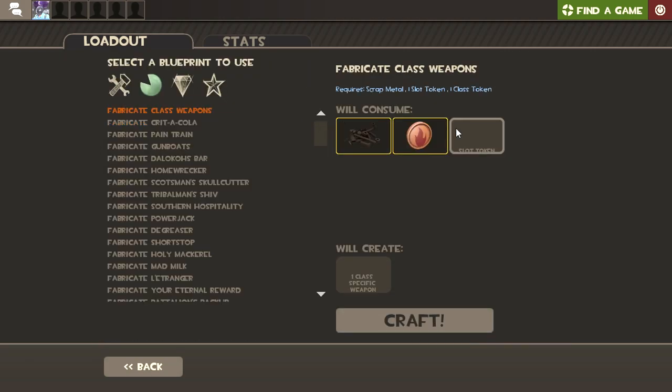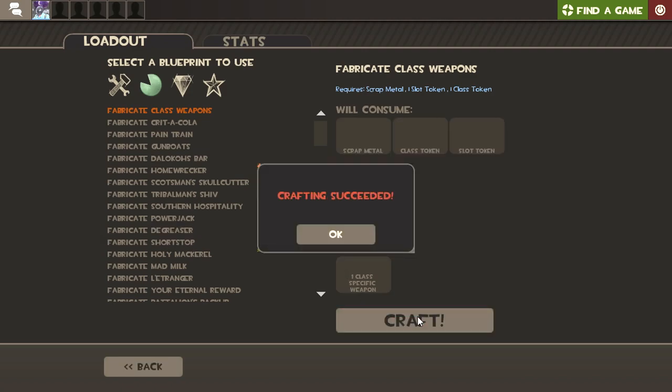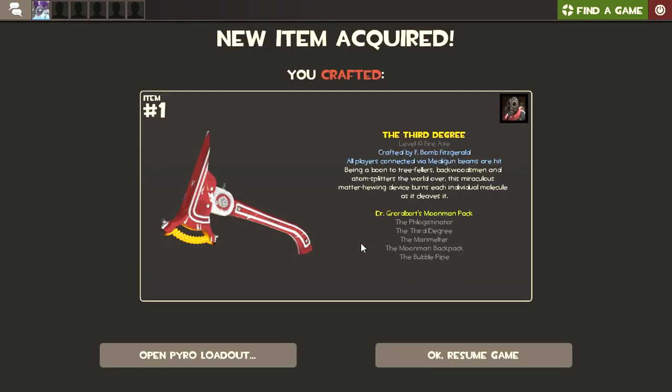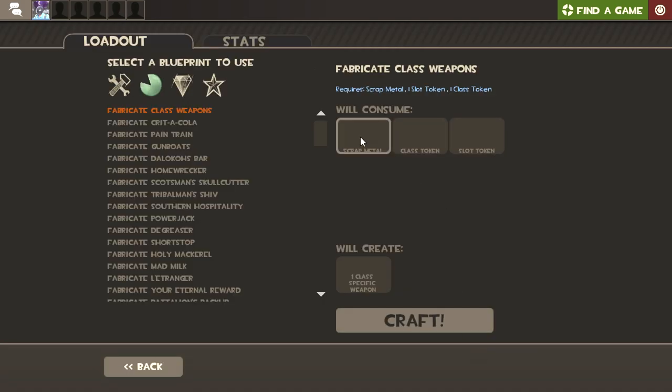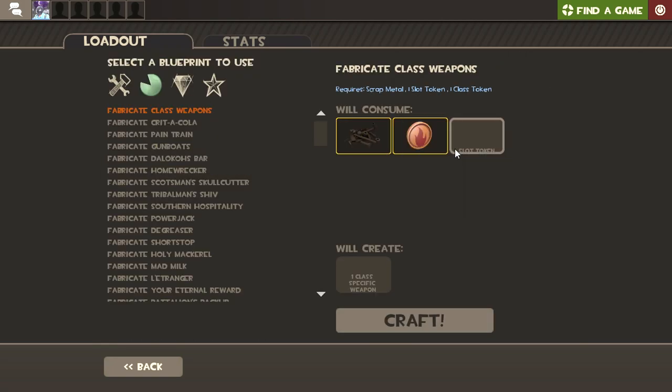I'm optimistic this will go better than last week, because while Pyro is weaker than Scout, Pyro's worst weapons aren't as bad as Scout's worst weapons. We got the Third Degree for melee. I haven't really used this much in the past, but I know you can hit a Medic and hit their heal targets — that should be interesting.